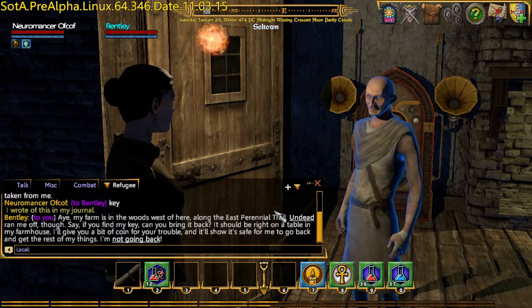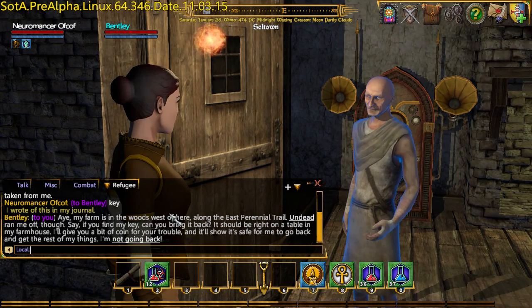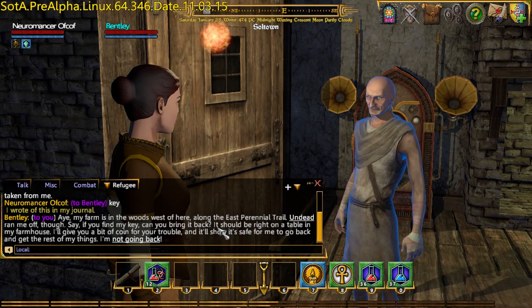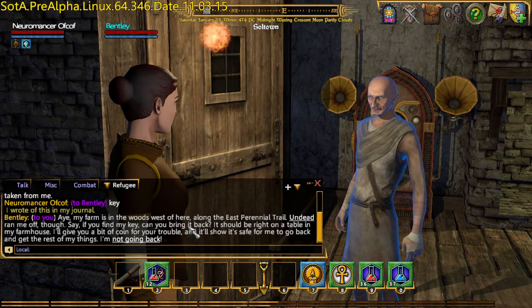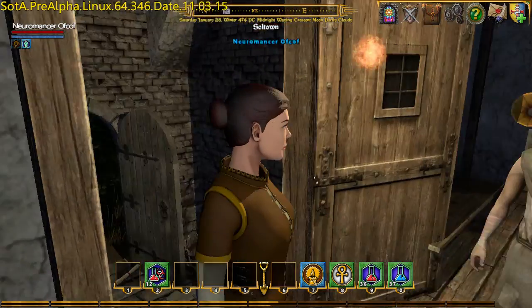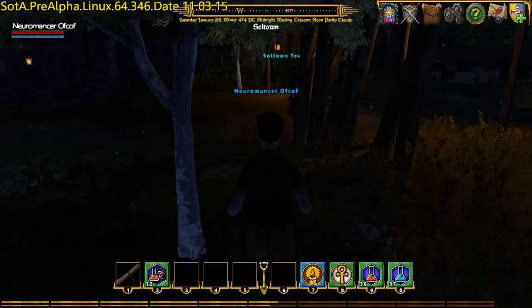So he's looking for the key to his farm. When I say key, I wrote this in my journal. My farm is in the woods west of here, along the east provincial trail. The undead ran me off. I'll give you a bit of coin. So Bentley has offered us the quest and we've written it in the journal. We're heading to the east perennial trail.